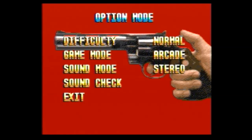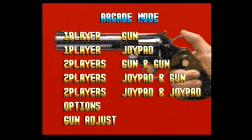Game mode options include arcade or practice, and sound mode: mono or stereo, sound check, etc. For multiplayer we have: one player with a gun, one player with a joy pad, two players with gun and gun, two players with joy pad and gun, and two players with joy pad and joy pad. I'm using a joy pad for this — I do not have a light gun — so let's get right into it.